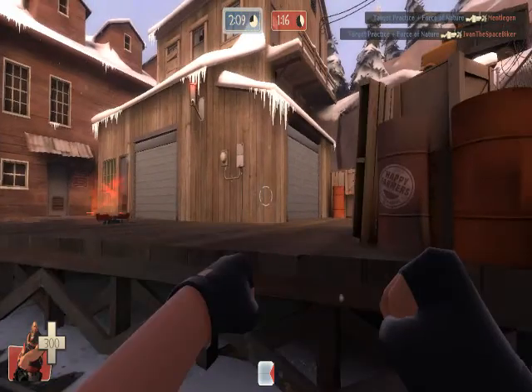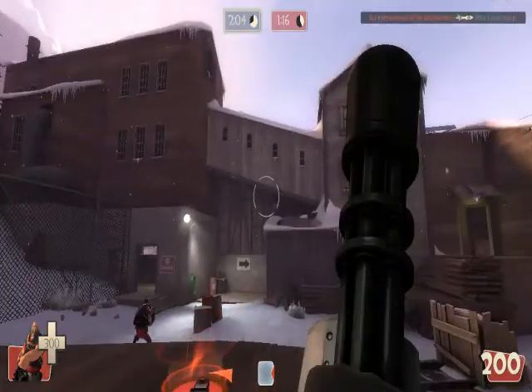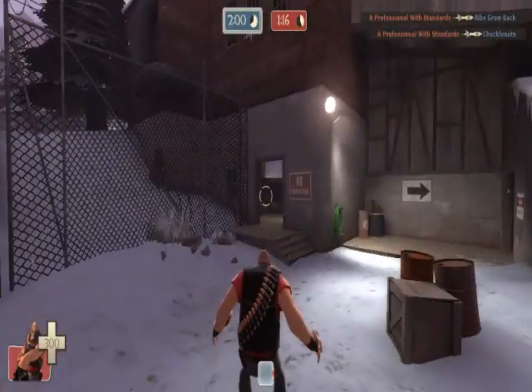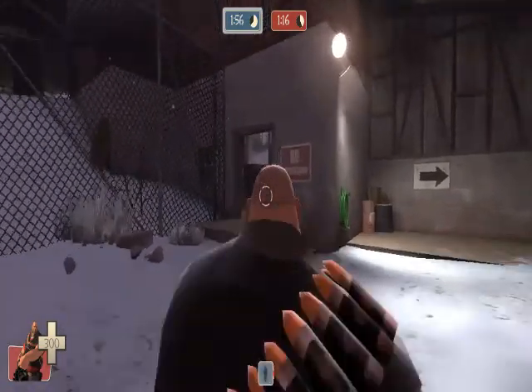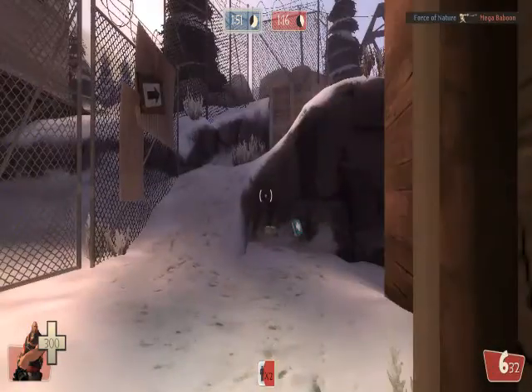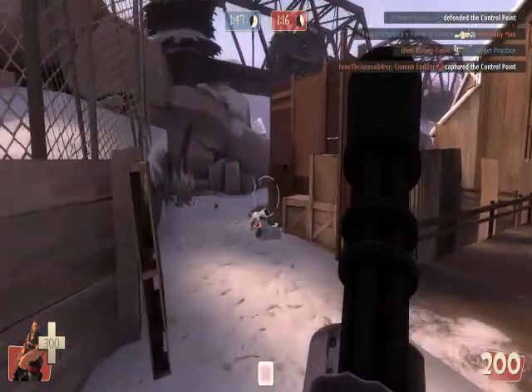There are little cabinets in this area — you go up to them to change your items and restore your ammo and health. Pressing G will do a taunt. That taunt can actually kill people — there are some taunts that can do that, and other taunts do nothing except taunt, obviously. Which is kind of interesting.